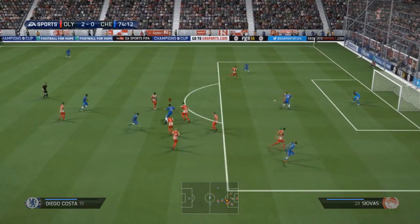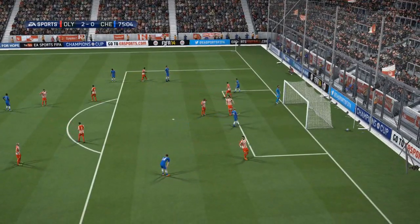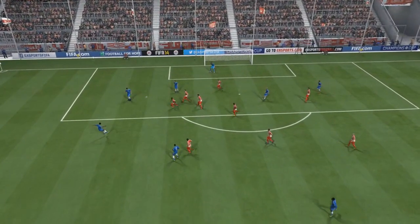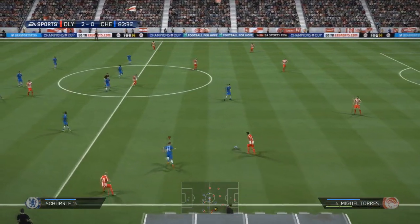Diego Costa's trying to work something on the edge of the box. He pops it free to Ramirez, who sets up Ashley Cole. He gives it a whack with his left foot — it looks quite far away from that angle, but from the replay it was a bit closer than it first appeared. Really good strike from Ashley, couldn't have hit that much more flush, but it just flies past the top left-hand corner. Unfortunately we weren't able to get back in the game from that chance.